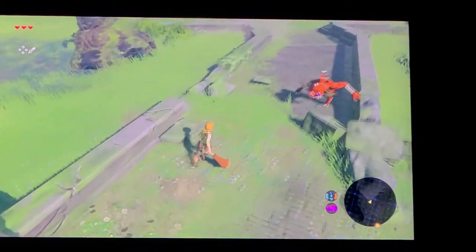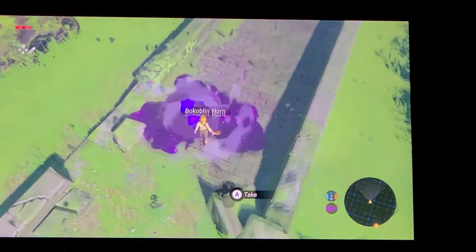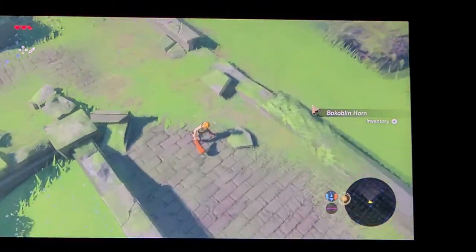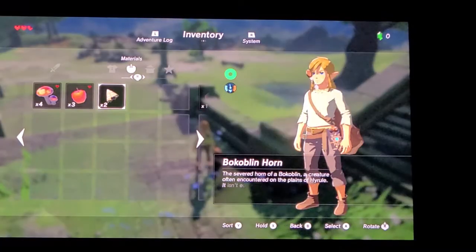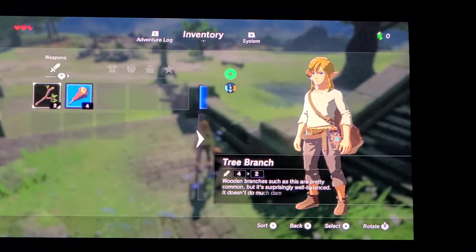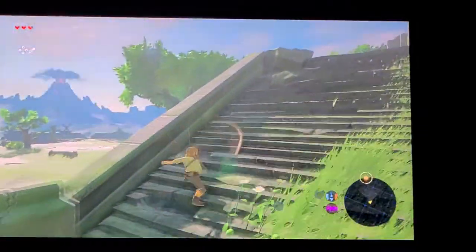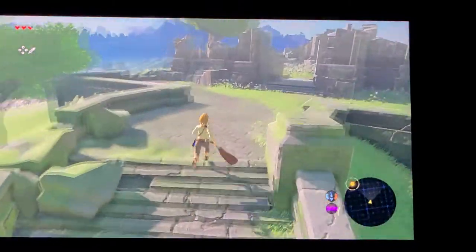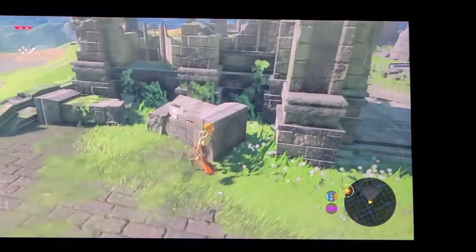Oh no, we got hit. A Boko — another one. I think I understand how these work — these can heal you, I think. I don't need one yet. I think this is like more powerful because... yeah, it's like a club, which should be more powerful.